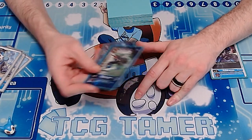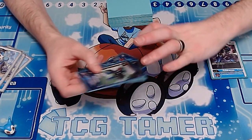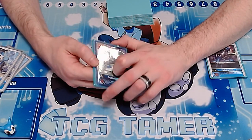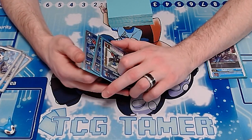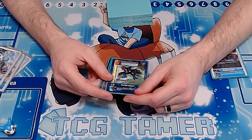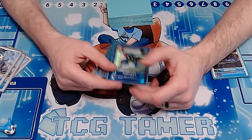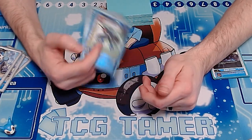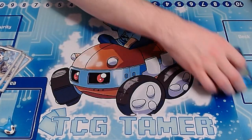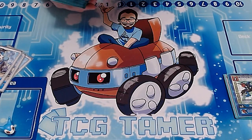The Dinobeemon from 1.5 is really good in this format specifically because people are swinging with a lot of lower-level Digimon, and it has both piercing and jamming. You can swing in and punish them for early aggression. However, I prefer the consistency that the Paildramon package provides.